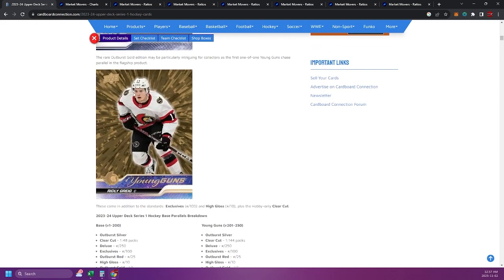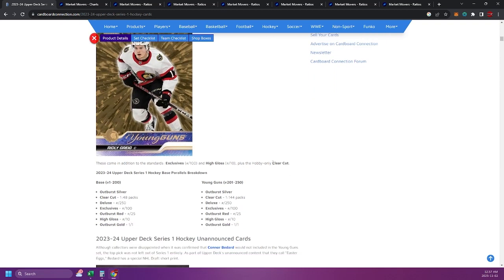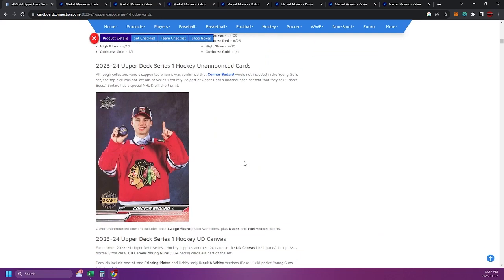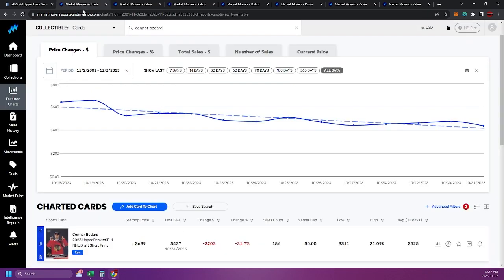There will only be one Outburst Gold made, and it has a beautiful gold background — because in sports cards we like gold. Within this set there is an unannounced Conor Bedard card. When this card first came out, everyone was putting 'short print' and using different terms to try and create the impression it was a super scarce card. It turns out this card is not scarce at all — you can go on eBay right now and find 100 listings for it. However, the price has held up relatively well.